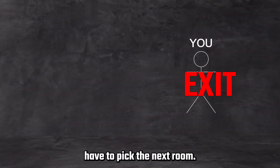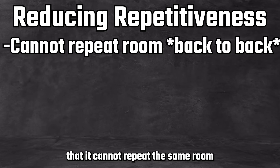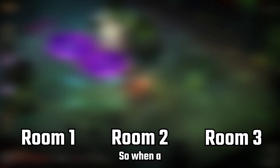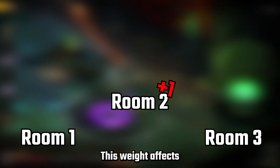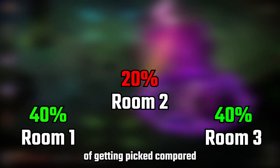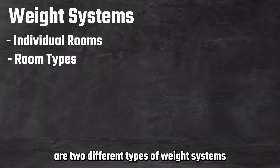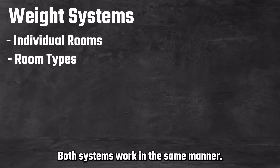When you exit a room, the game will have to pick the next room. But to reduce repetitiveness, I have ensured that it cannot repeat the same room and it has a weight system as well. So when a room is picked, that room is now weighted a little. This weight affects the chances of that room getting picked, so a heavy room would have a lesser chance of getting picked compared to a lighter room. There are two different types of weight systems: one for the individual rooms and one for the room types. Both systems work in the same manner.